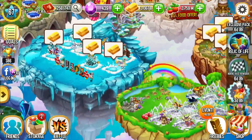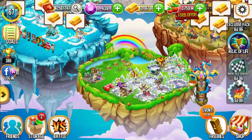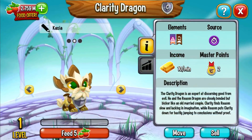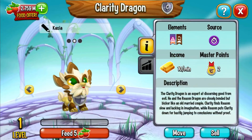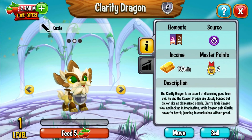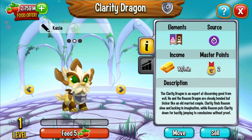And he is right over here — I put him in the pure area. There he is. This is the Clarity Dragon. He can see things, and unfortunately he couldn't see those rocks coming down on his head.